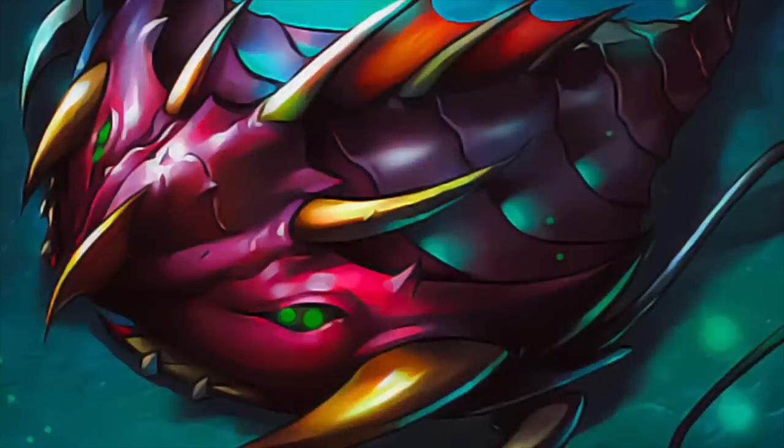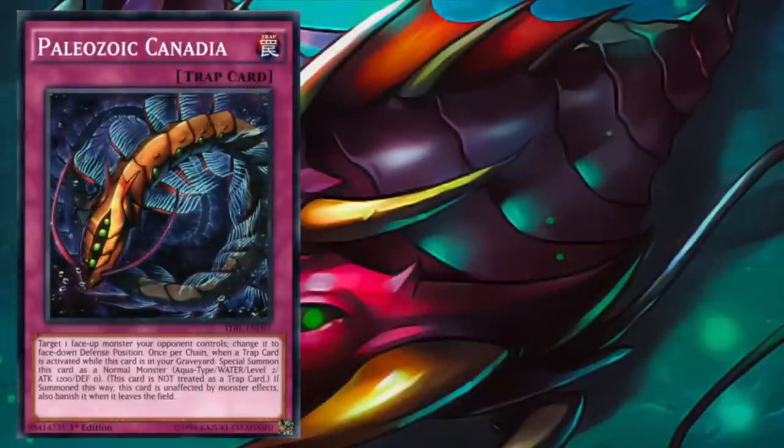Now that we've covered the fundamentals, let's dive into the Paleozoic monsters themselves. Starting with Paleozoic Canadia — Canadia is basically a Book of Moon in trap card form, while maintaining all the benefits of being a Paleozoic card. Canadia can be very useful for disrupting Xyz plays or flipping down monsters before they have the opportunity to trigger their ignition effects.